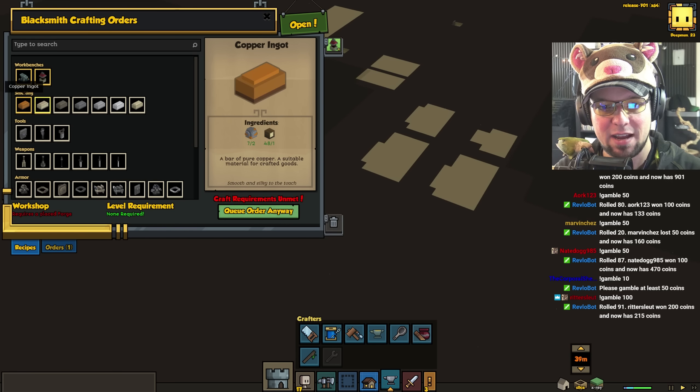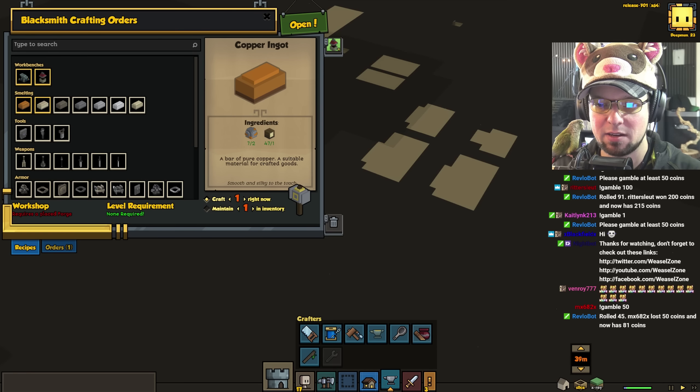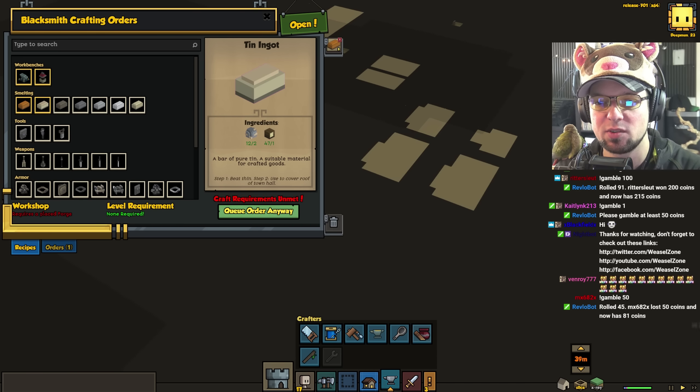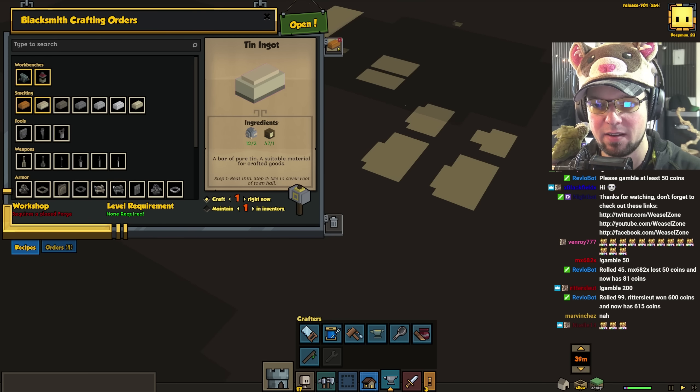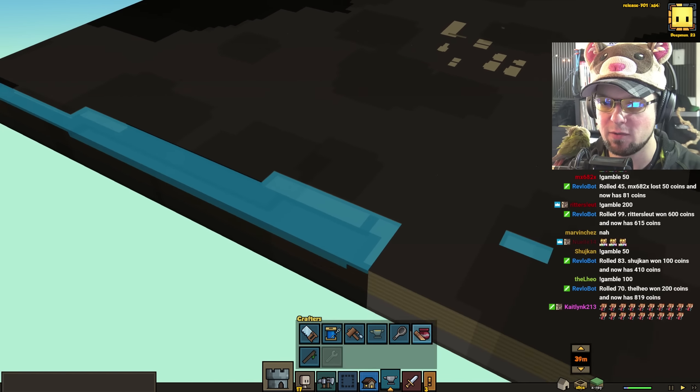That thing is still being crafted. I'm going to queue a few anyway. Craft three copper ingots — they'll probably start as soon as we're done. And tin, let's craft six of those. Now we can place down the forge.